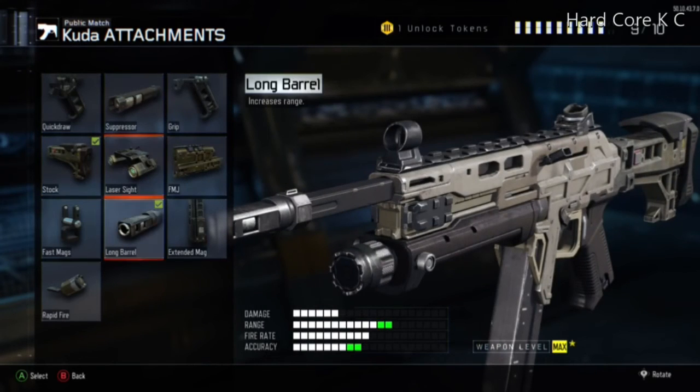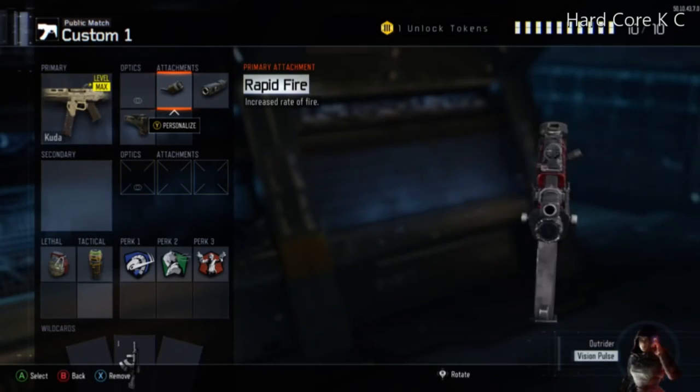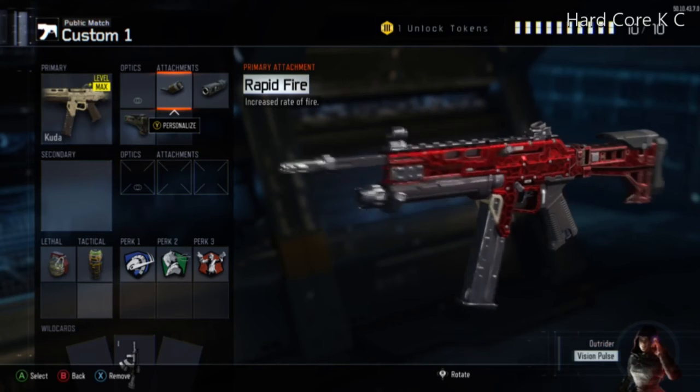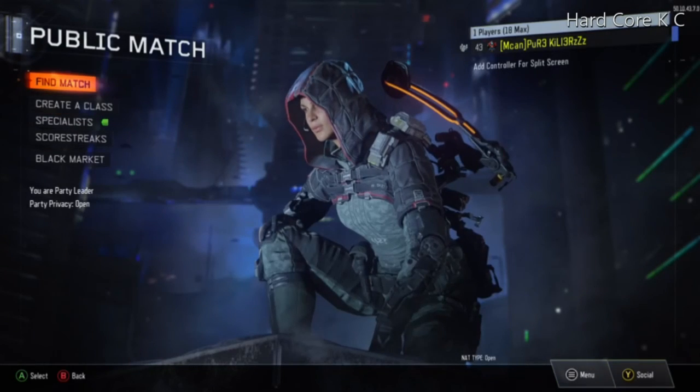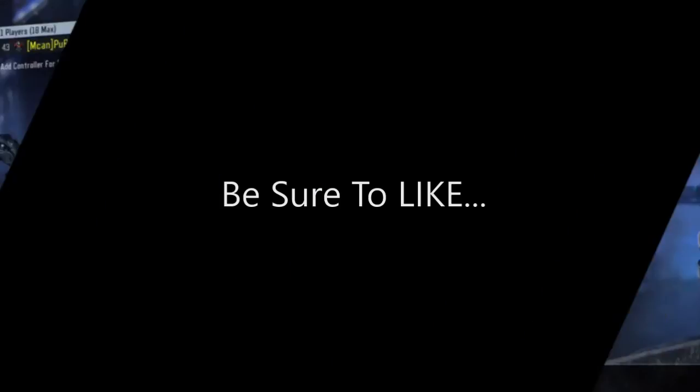The Laser Sight is pretty good as well instead of Rapid Fire, but Rapid Fire is just too good to pass up. I hope you can learn from this class setup and beast through hardcore kill confirmed. Be sure to like and subscribe, and as always, thanks for watching.